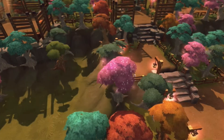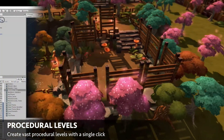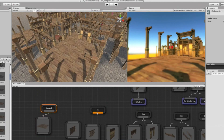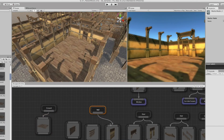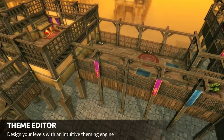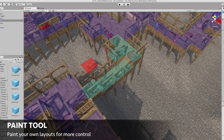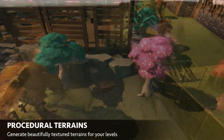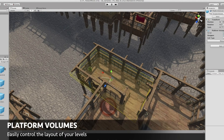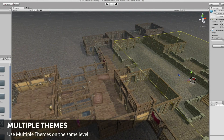The last asset I will show you today is Dungeon Architect. With this asset, you can create procedural dungeons in just a few clicks. There's a cool theme editor in which you can choose what type of designs your dungeon has, and you can update the entire theme to change how it looks completely. You can also very easily paint your layouts, giving you more control over how you want your dungeons to look. There's also procedural terrains, 2D support, dynamic nav mesh, and platform volumes.